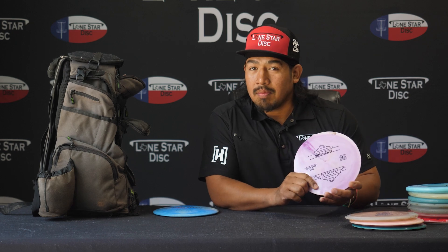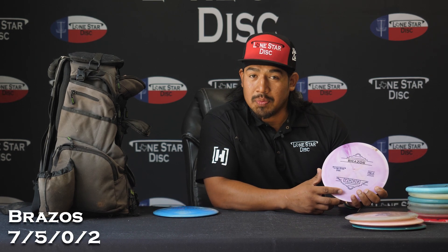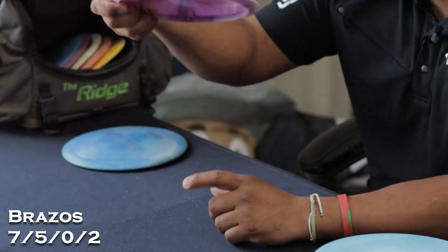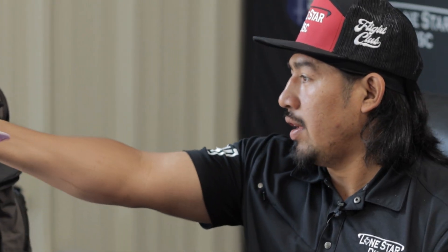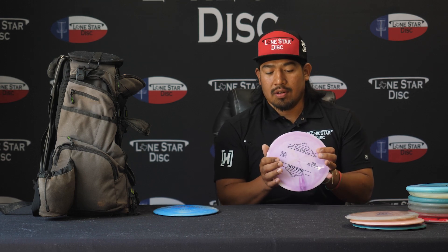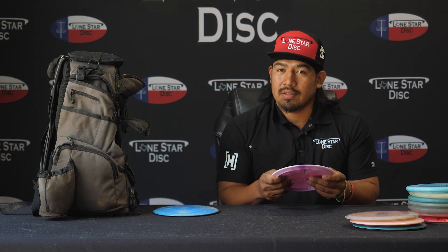And I got a Brussels, seven speed. I like it because you can go heavy in the headwind for like 300, 350, and it's coming back — it's always stable. Also, you can use it for forehand. That's why I always keep one of those seven speeds in the bag. Because sometimes you need something slow; you don't need to throw a driver. So you got the Brussels — that's a good disc. Make sure you got it in the bag.